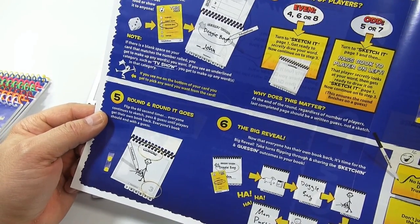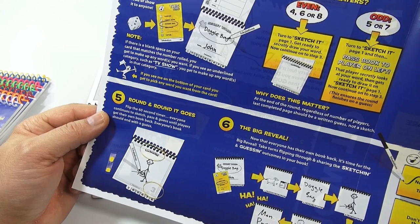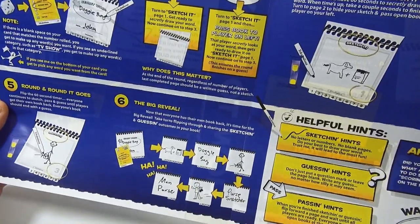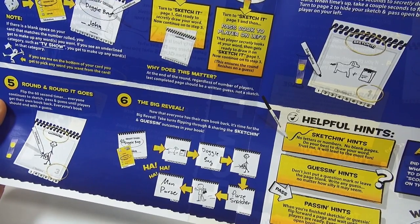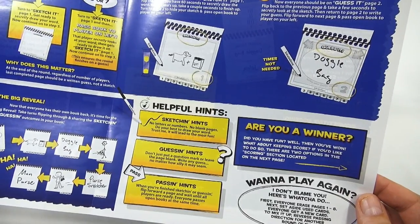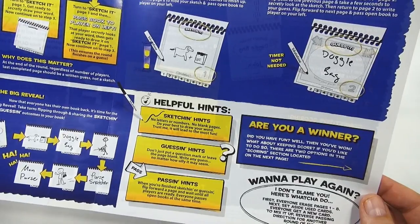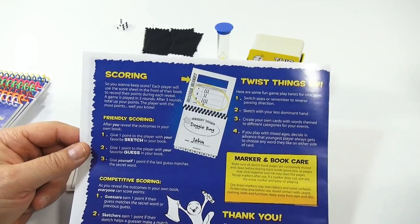Round and round it goes — flip the 60-second timer. Everyone continues to sketch and pass and guess until players get their own book back. Everyone's book should end with a guess. So now that everyone has their own book back, it's time for the big reveal. Take turns flipping through and sharing the sketching and guessing outcomes in your book. Did you have fun? Well, then you've won. And you just keep going around and have fun with the illustrations.